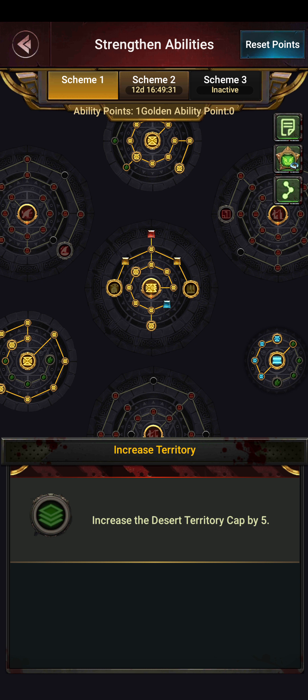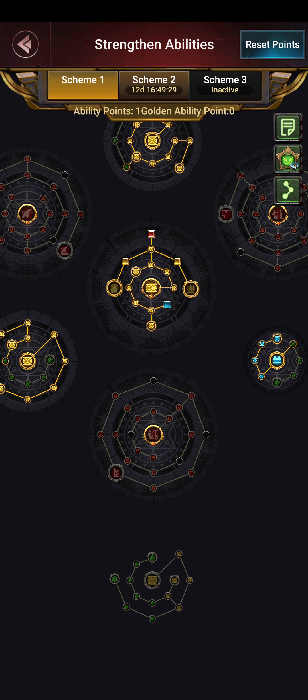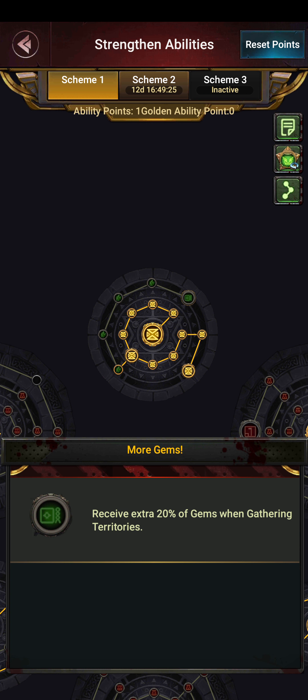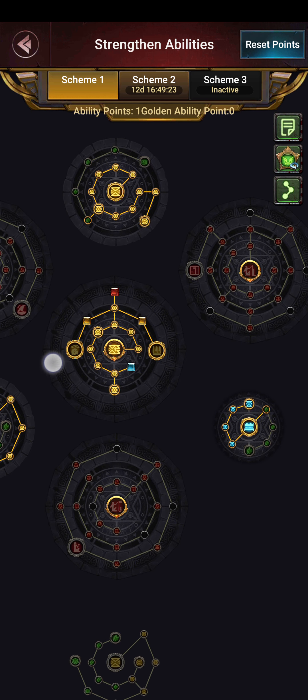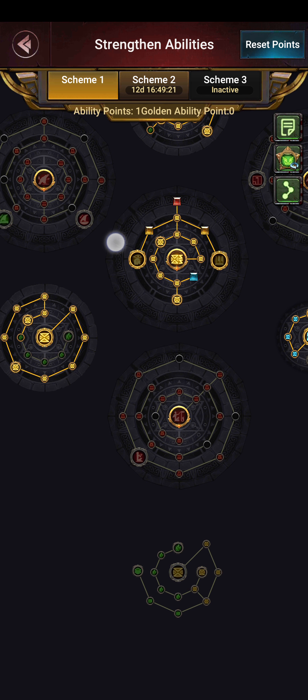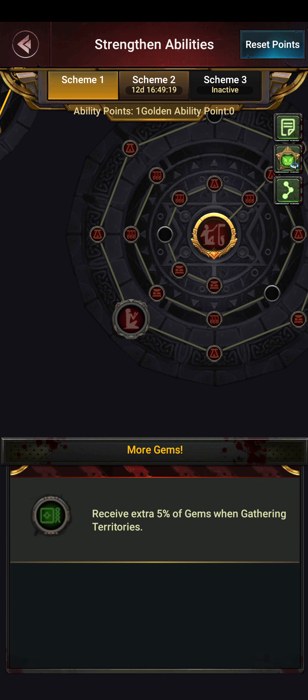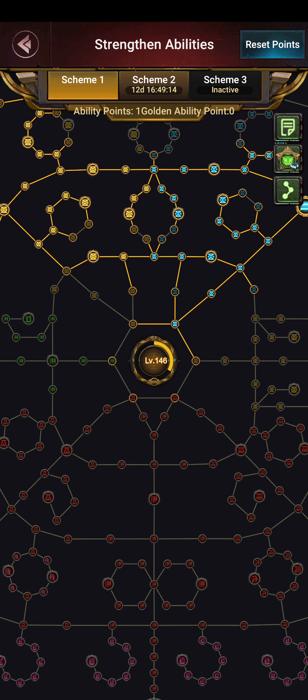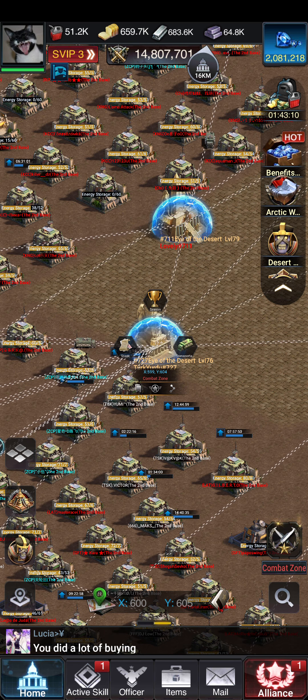Some skills, if you go here, increase desert territorial cap by five, adding even more. I think up at the top is the gems — extra gems when gathering territory. I'll cover that in a separate video.